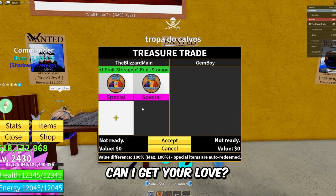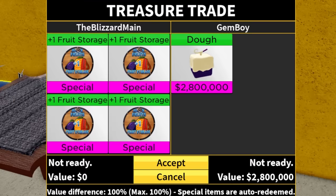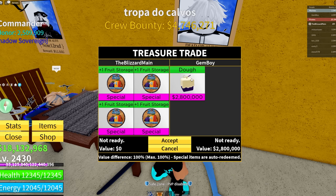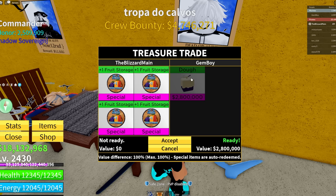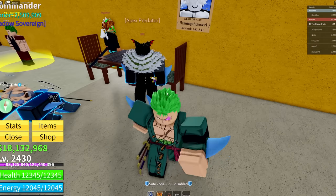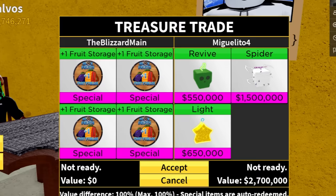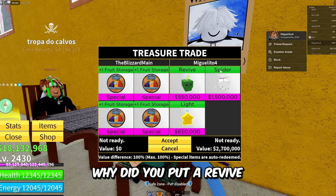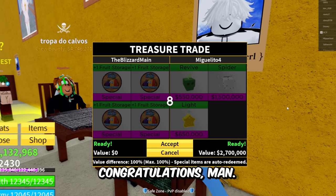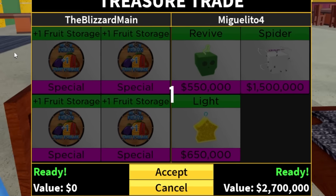Gem Boy trading Dough — was this guy trying to trade Dough for Dragon? He said 'wow Commander' and then hit accept! He's like 'wow, I can't afford that, but I'm gonna hit accept anyway.' We got Mig Miguel putting in Spider, Revive, and Light — why'd you put in Revive before Spider? This guy's probably like a seven-year-old. Congratulations, man — you probably won't watch this video, but congratulations on four fruit storages.